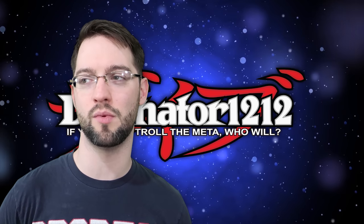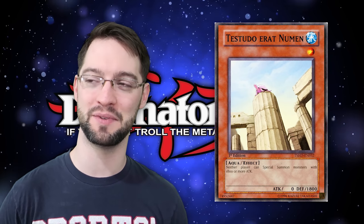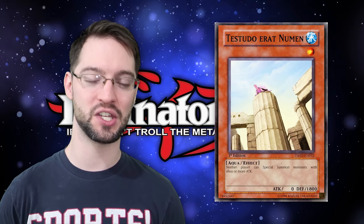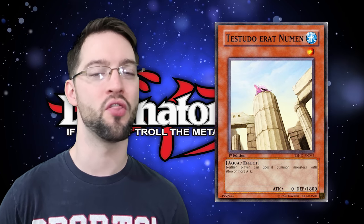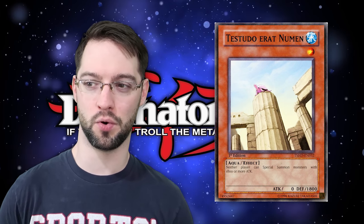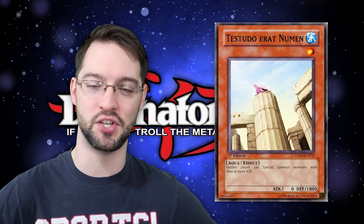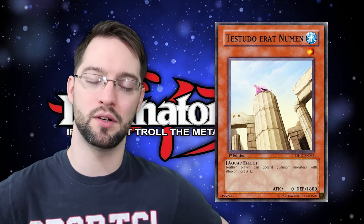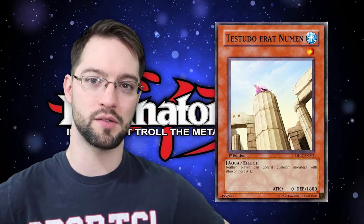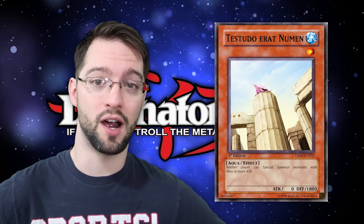Number 6 is Toadally Awesome — yes, tiny turtle, he might be the mascot of the channel and one of my favorite cards in the entire game. He's not the best; he's very format dependent, and we still have a solid way of getting him on the board. Once you do, Paleozoic Frogs tier one confirmed. Toadally Awesome is a level one water aqua monster — neither player can special summon monsters with 1800 or more attack, and with 1800 defense, your opponent's monsters are going to have a hard time getting over it in defense mode.